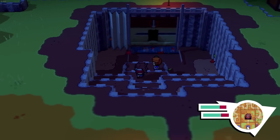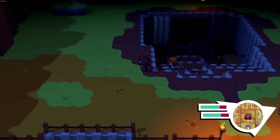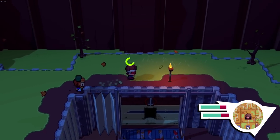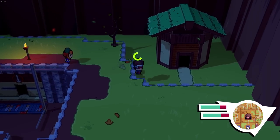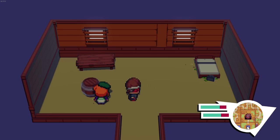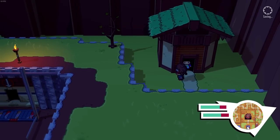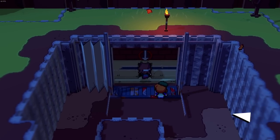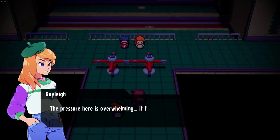Before we go in, the cultists are gone - let me quickly explore around in case there's a chest. There's a house - I guess this is Dorian's house. Is that just a suitcase full of money? Nothing in there to really get. We've got to be prepared for an archangel battle. The last archangel was weakened and was so difficult. The pressure here is overwhelming - it felt like this when Morgante first appeared.